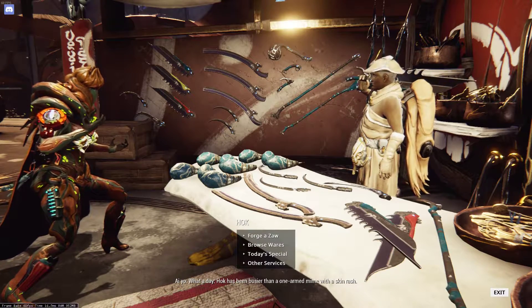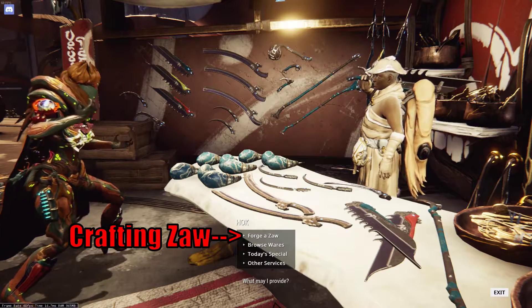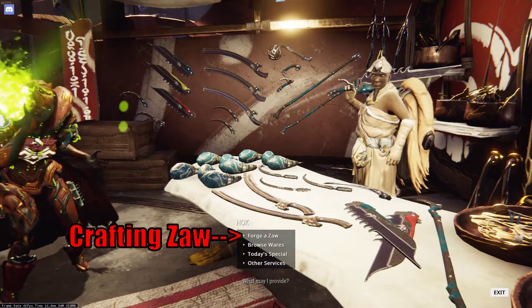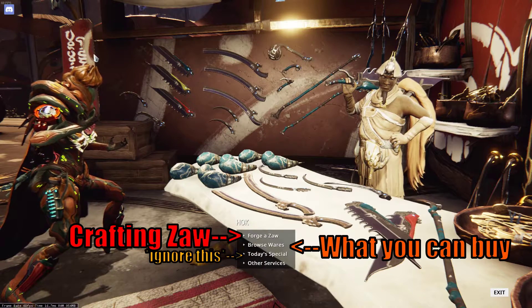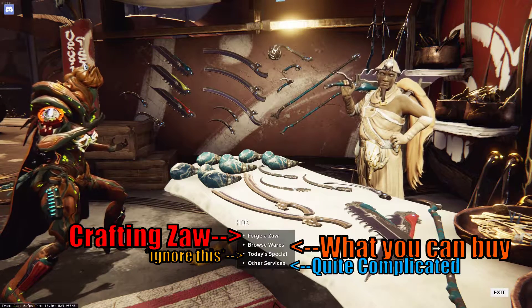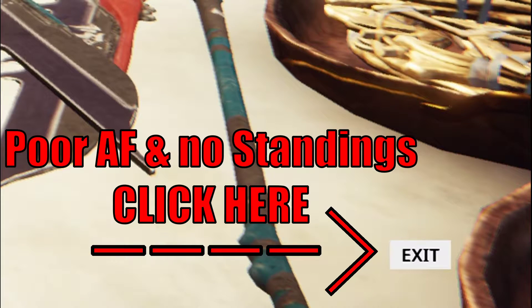When you walk into the store, there are four buttons. The first one is the screen to make the Zaw. The second one shows what you can get from the store — ignore this one for now. This one is more complicated, I will get to that later. And that other option over there is for those people who want the parts but have no standing — click that and go do some bounties.